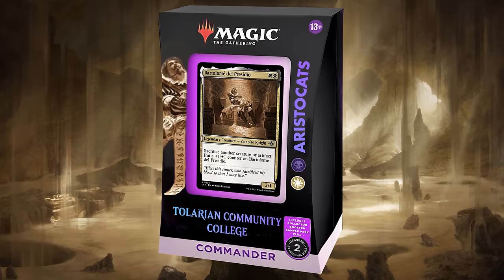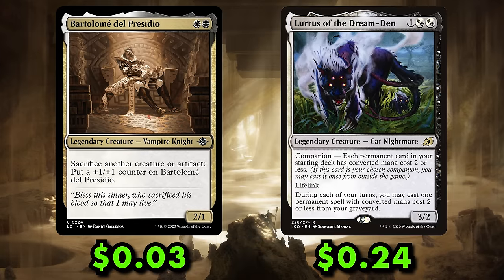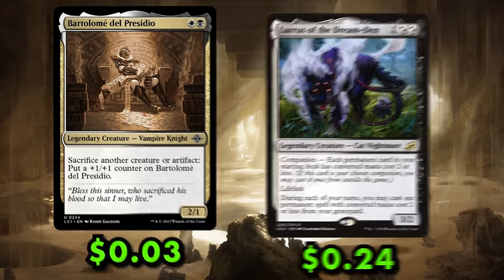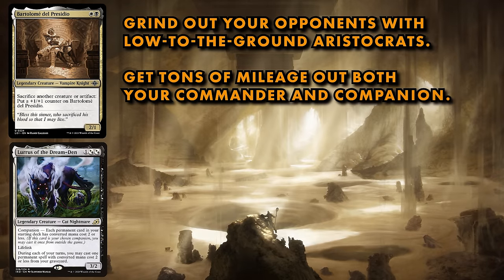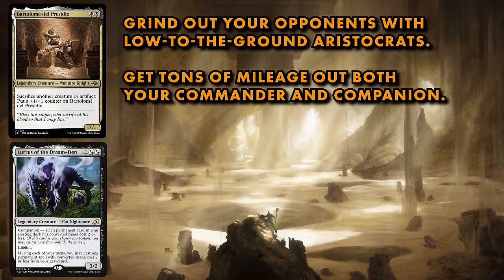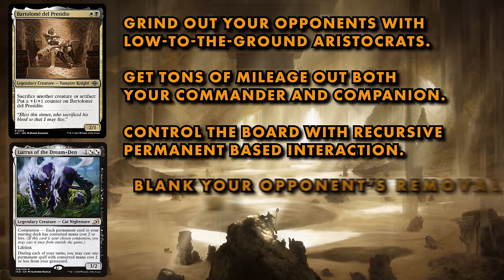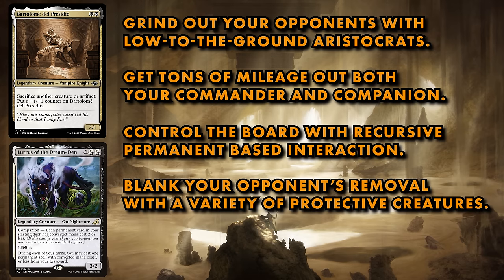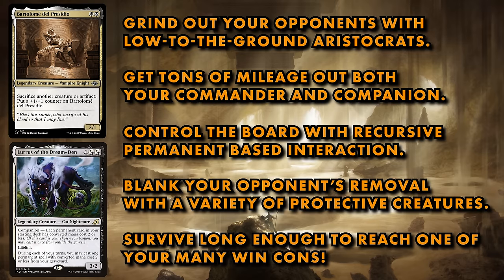Get it? It's an Aristocrats deck with a cat companion. Aristocats is a grindy, low-to-the-ground Aristocrats deck that gets a ton of mileage out of both its commander and its companion, as it churns through cards, controls the board with recursive permanent-based interaction, and blanks your opponent's removal with a variety of protective creatures. Survive long enough to find one of your infinite combo kills, or just make your commander big and unblockable, killing your opponents in just a couple of swings.